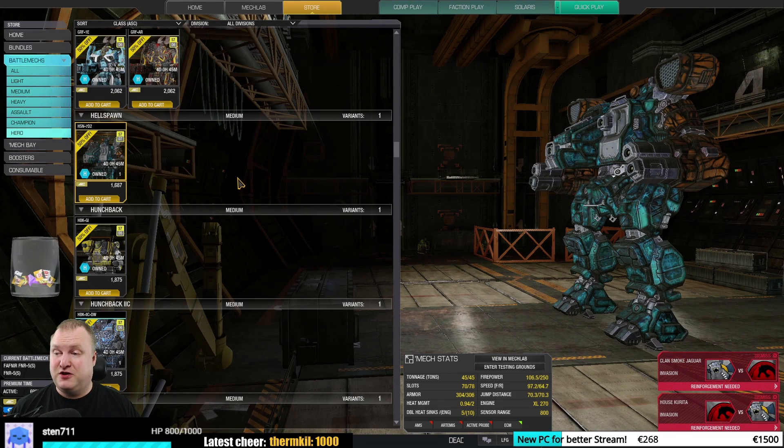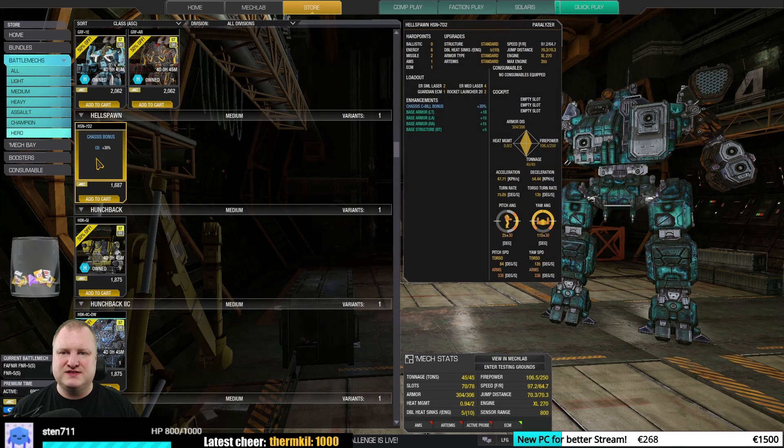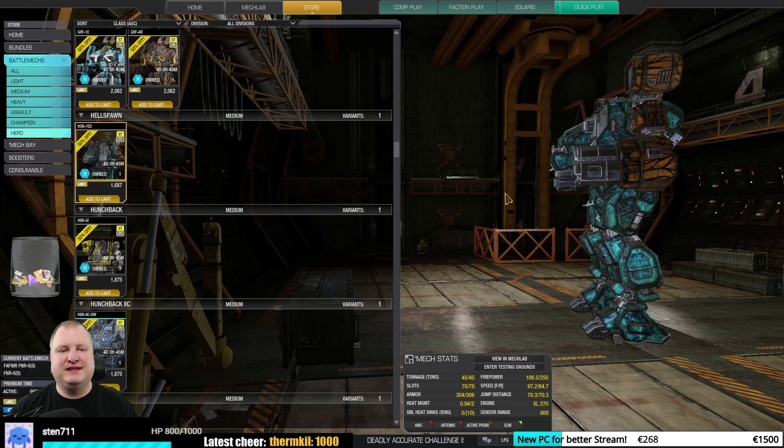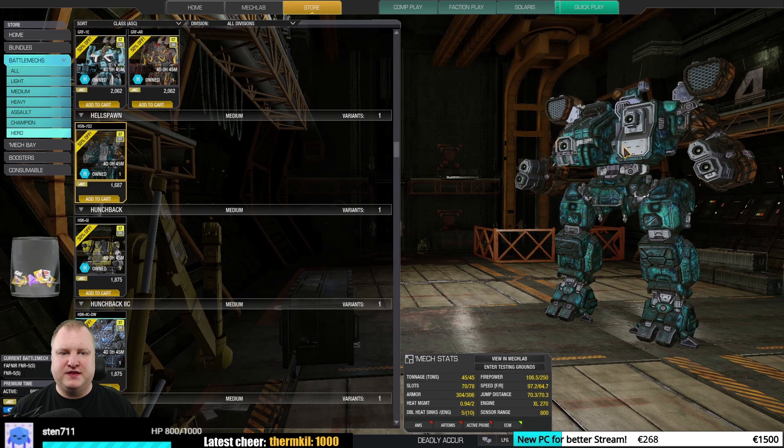Then we get to the Hellspawn 7D2 Paralyzer — definitely interesting. It has a lot of energy hardpoints and missile hardpoints. The quirks are a little lackluster, but you do have ECM in it, and I always enjoy mechs with ECM because they are easier and more fun to play. I would put that in okay to good, maybe even very good.